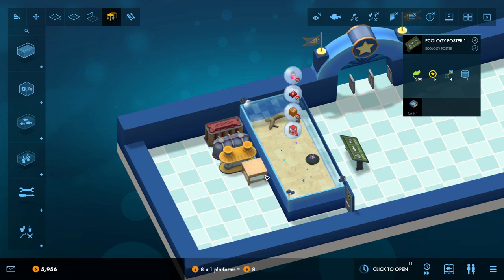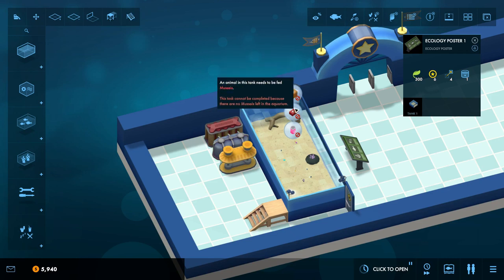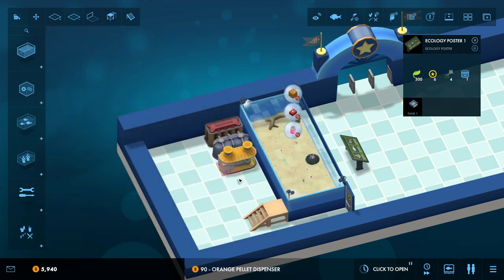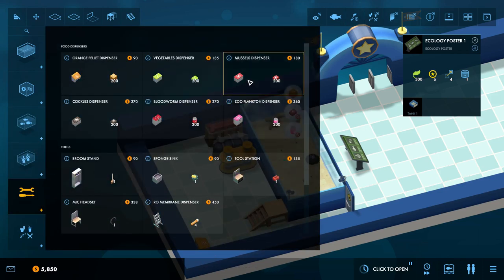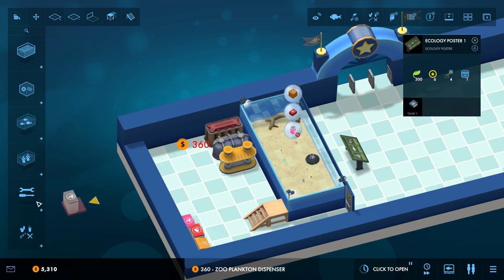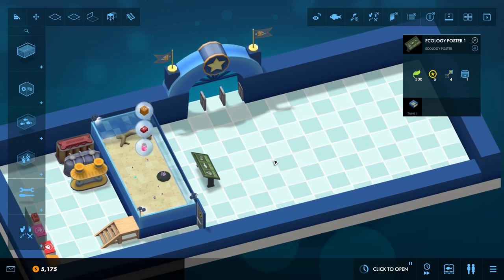Since this is a deep tank, we need a platform. Now we need three types of food: orange pellets, mussels, and plankton — easily done. We want these nice and close by. We're also going to need to make sure we buy a tool station to fix up our things. Now let's see if we can get another tank going — we've got about 5,000 bucks to our name before we open up. I like the deep wall tank set to 84, so let's do one right over here.